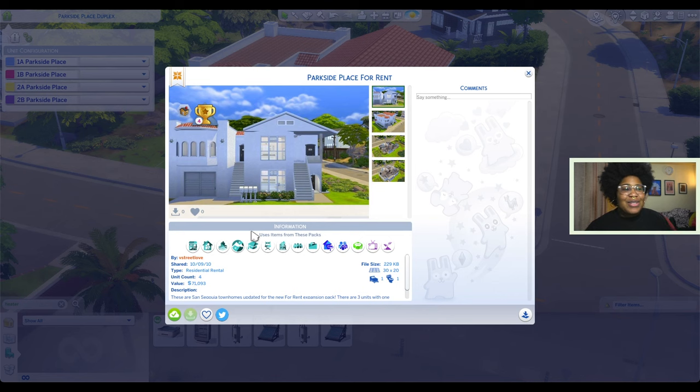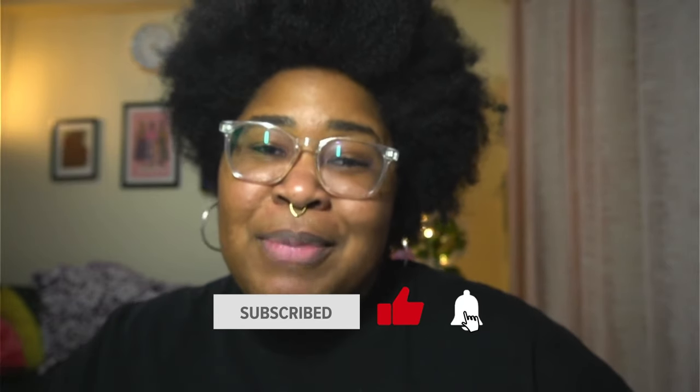This is also now available on my gallery - my gallery ID is bstreetlove. I hope you enjoyed this video. It was really easy to convert my existing builds into functional apartments with the Sims 4 For Rent. My only nitpicky feedback would be that I wish we had a room-tool-like system where we could define a whole unit rather than clicking individual rooms, but still the system is really simple to use and edit. I'm excited to see what other apartments are out there. Make sure you're subscribed, like this video, and turn on post notifications. Let me know in the comments which apartment is your favorite - until next time, have fun playing Sims, dag dag!